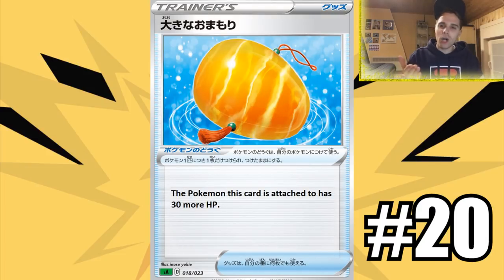Number 20 is Giant Charm — or Big Amulet, whatever it will be called in the English set. This is a simple tool card that gives the Pokemon it's attached to 30 more HP. Extra HP has been huge before with Metal Frying Pan and Fighting Fury Belt. As an example, attach this to ADP and suddenly you have 310 HP, meaning even Charizard & Braixen GX's attack can't one-hit KO you — that's how significant this card is.